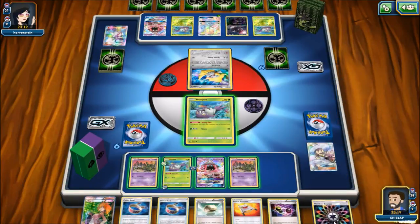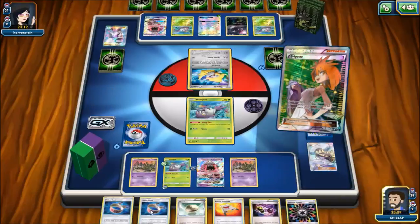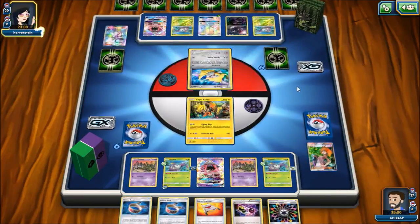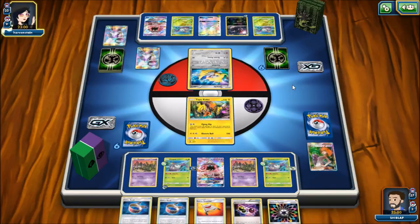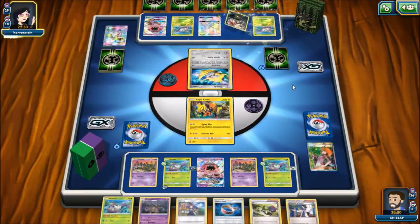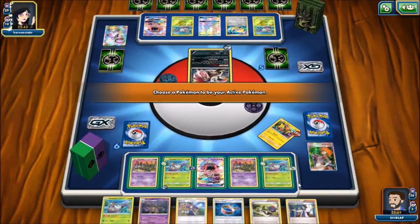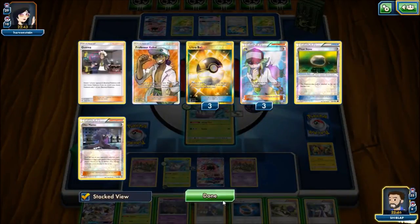This hand is much worse — a very effective N on our opponent's part. We can't really attack with anything, so I think what I'm going to do is just Brigette for Tapu Koko, attach a Float Stone, and retreat into the Coco to wall for a turn. I want to keep our Wimpods and evolution pieces safe while our hand is dead. But our opponent has an N — they're going to refresh our hand. That hand was pretty terrible, but this one's much more workable. Our opponent uses Zoroark's Stand-In ability. Luckily we have this Wimpod with a Float Stone. We have a Golisopod — we will be able to take a knockout with First Impression.